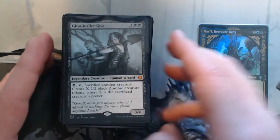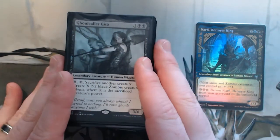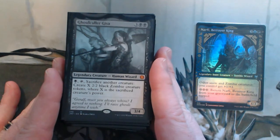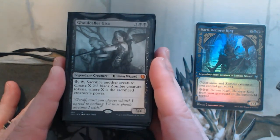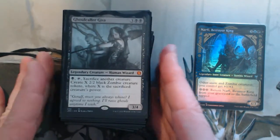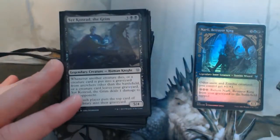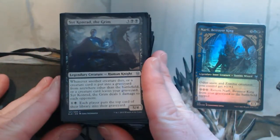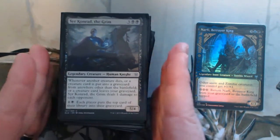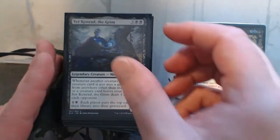Ghoulcaller Gisa — fantastic with Narfi. If I can get this out first and then play Narfi, I'm going to get five 2/2 black zombies, and then I just bring Narfi back. Really, really great if I can get that engine rolling. Crippling Fear — I've got creatures coming in and out of the graveyard, so I'm going to get some incidental damage, dealing one to each opponent.